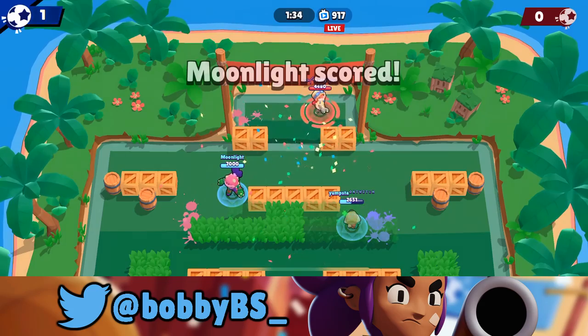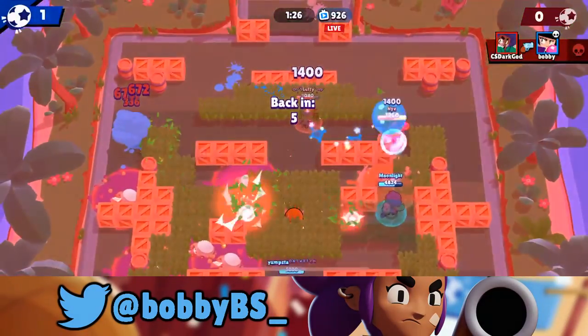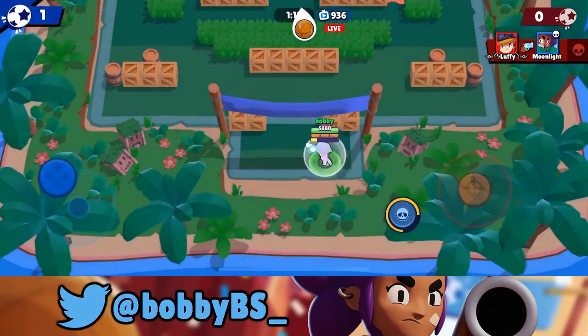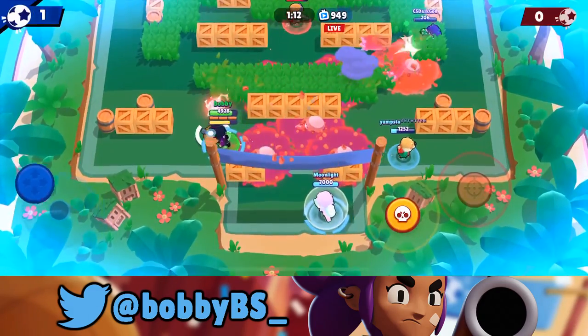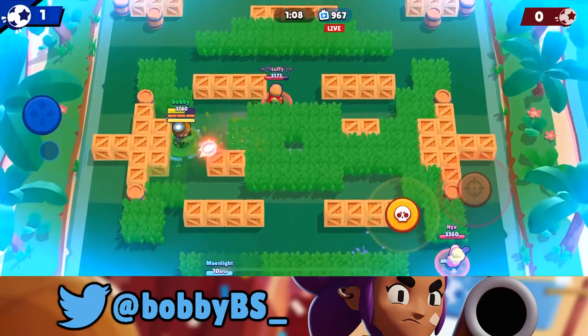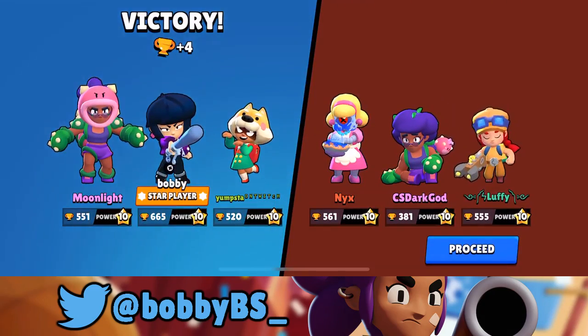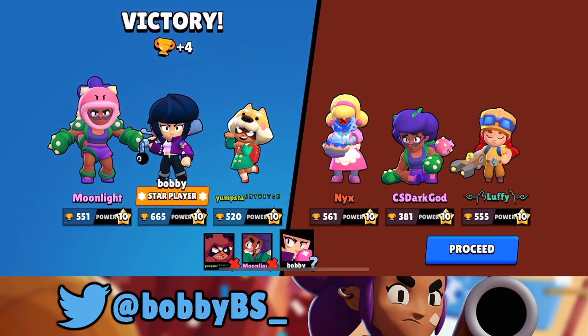BB is a ridiculous amount of strong — she's super super underrated in the meta right now. We get lobbed by Barley but we push back the Rosa with our knockback so she can't just walk it in. Then watch the speed come into play — I run down the entire lane, get by him, and get that super shot. That's exactly what you want from BB: just that speed. She's so fast and so underrated. Hope you guys enjoyed the BB in Brawl Ball video — like, comment, subscribe. Peace.